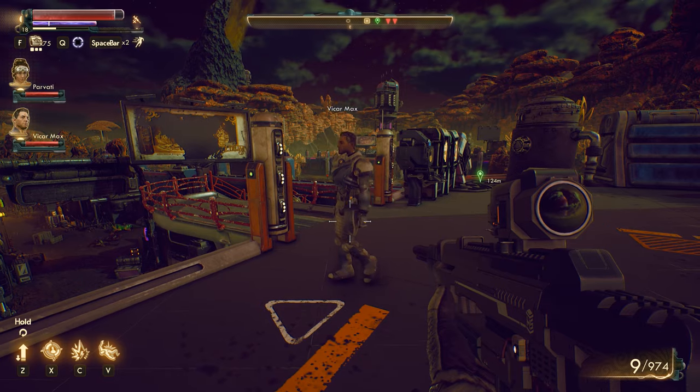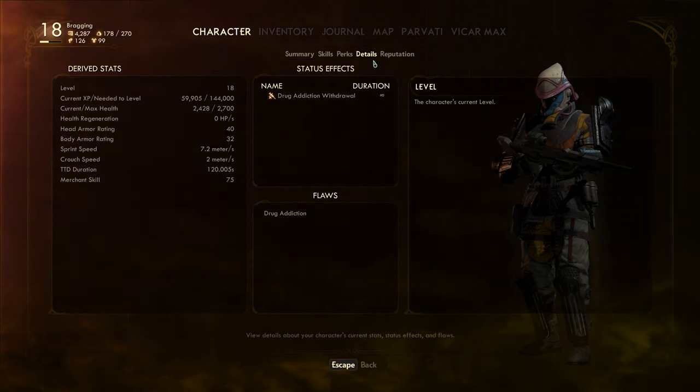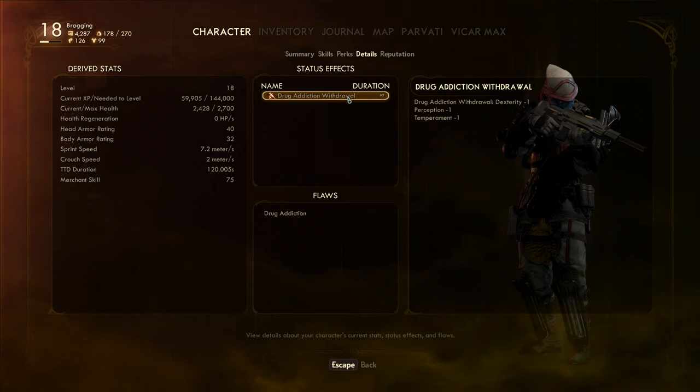How do I do this? I could tell these guys to be like passive mode or whatever else. How did I do that? Oh, here's our current status effects. Okay, so that's good to know. Drug addiction withdrawal — dexterity negative one, pretension negative one, temperament negative one.